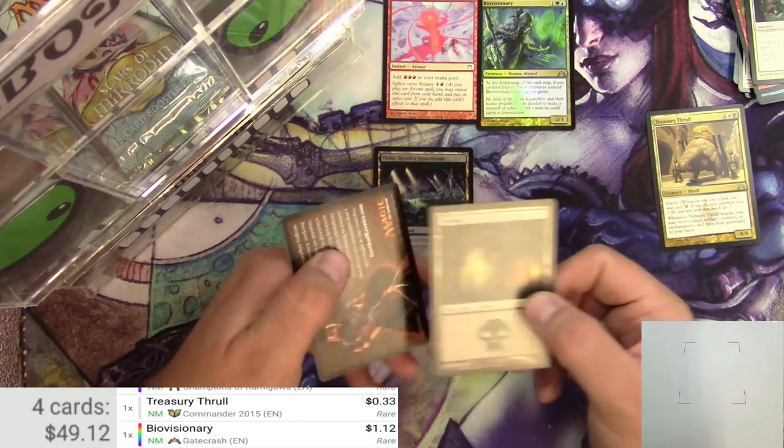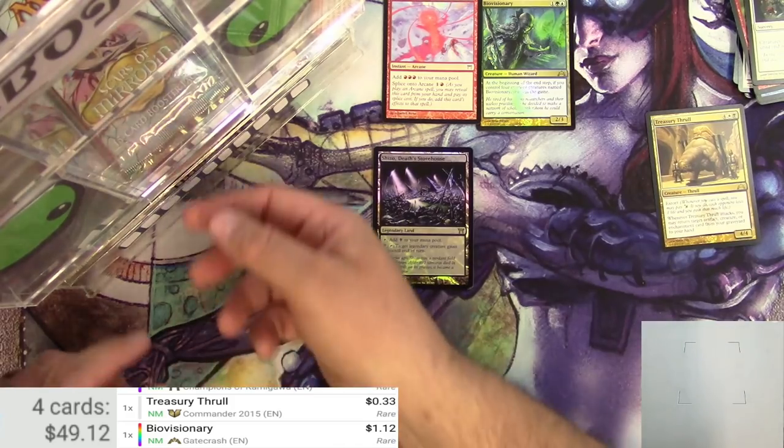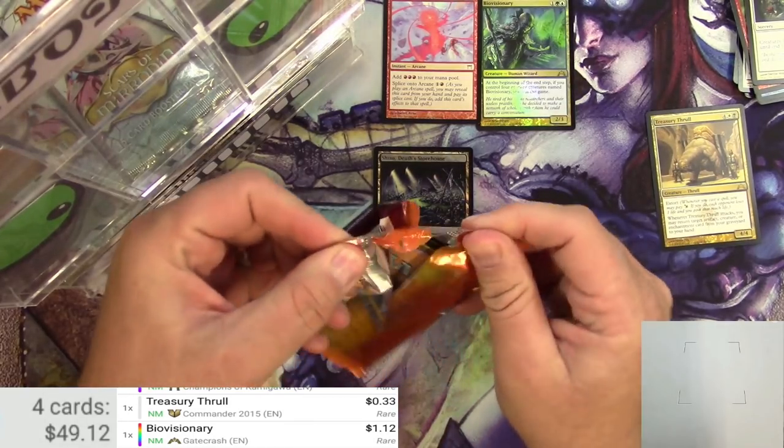I really want to leave her face open so you can see her. She's beautiful, right? Next pack — a pack of Battle Bond. Can we get three foil rares in a row? What are the odds?